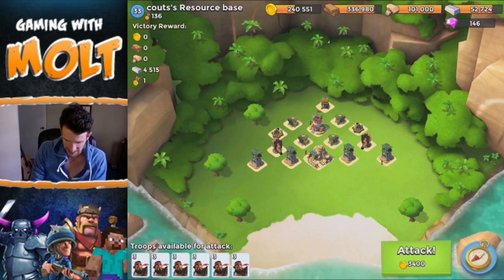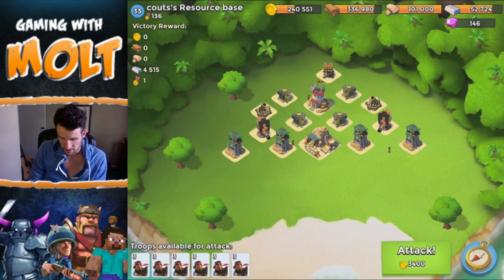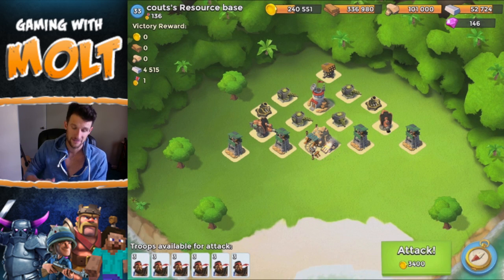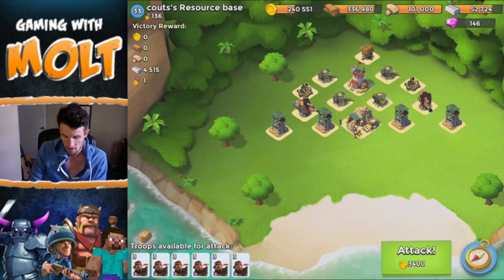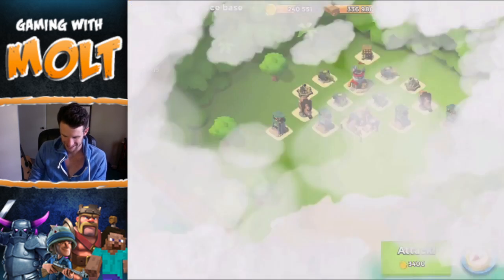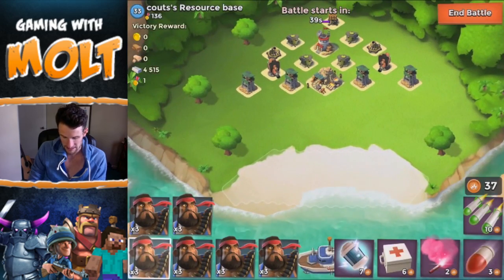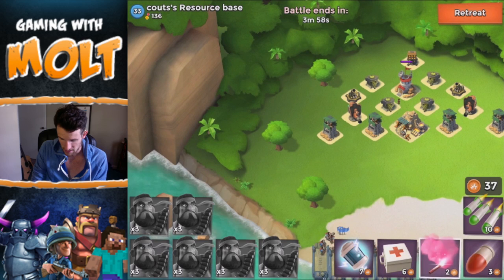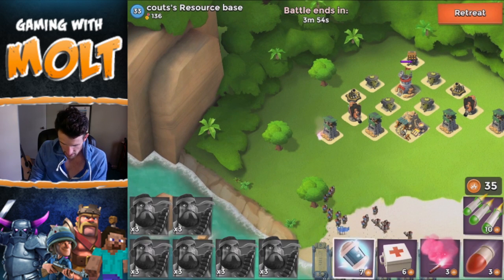I'm gonna look at it for a second and see what I need to do. It's a pretty even design. I think all I'm gonna use really is heals and the shock bombs, because I don't know if anything else will really help out too much with all these defenses on here. So I'm just gonna drop them all off here and attack from this left side over here, bringing them all right over here.